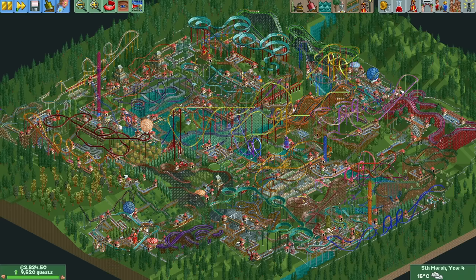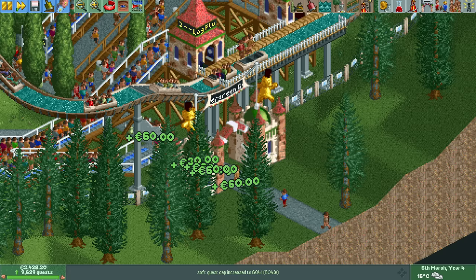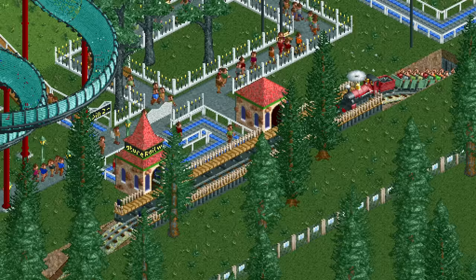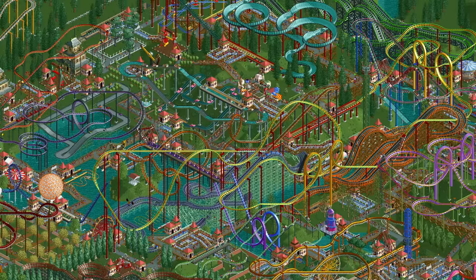At the start of year four we have 9600 guests and we still have the little green arrow showing we're gaining guests rather quickly. We're already at almost 10,000 and at this rate we might even hit 12,000 guests at the end of the scenario, which is more than I expected to be possible. There currently are 95 rides in the park and we have at least two of every ride type except for the miniature railway, monorail, and maze of which there is only one. Let's continue and see what the final year brings us.